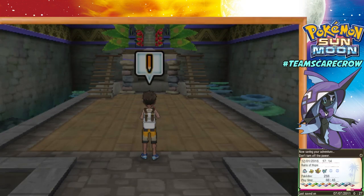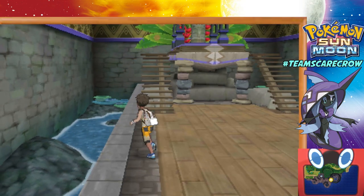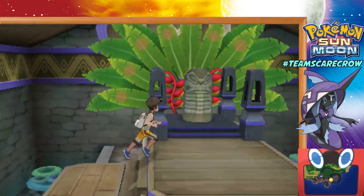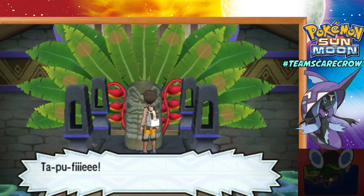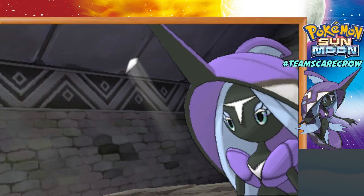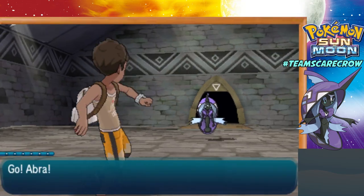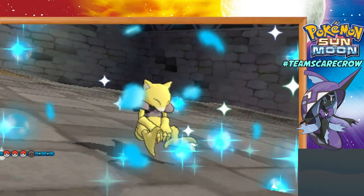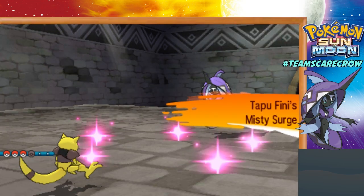Here we are at the Ruins of Hope Shrine. Let's go ahead and save the game and battle Tapu Fini. You reached out and touched the statue - Tapu Fi! Here we go. The final Tapu. Is it going to be shiny? It's not. But this is a cool Pokemon - very like a Marlin or a Dolphin of some sort. Really neat.